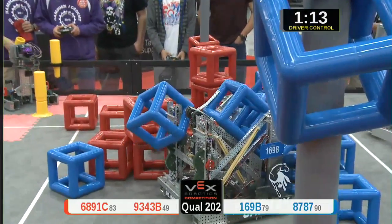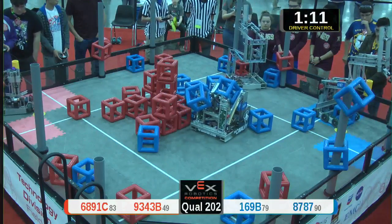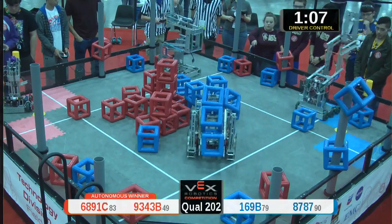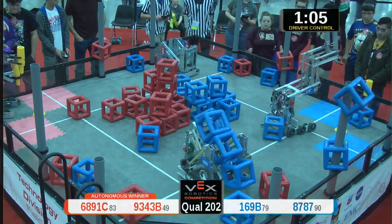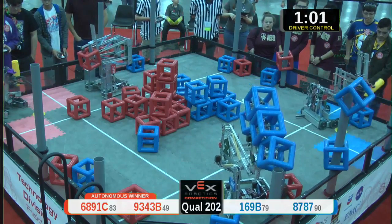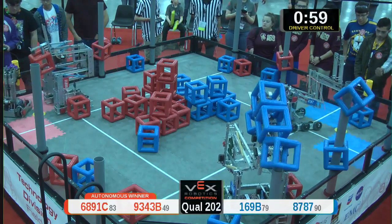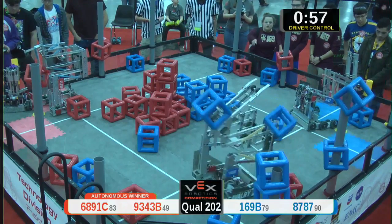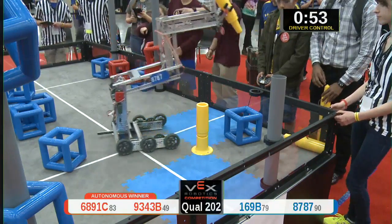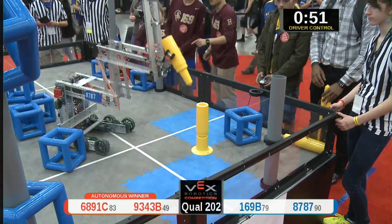We got one skyrise section for each alliance going. Blue alliance — 87 87 going for another skyrise but pushing it out of the field. Red alliance working together on their skyrise; they've got two pegs, and a cube is being placed on it — nicely done by red.